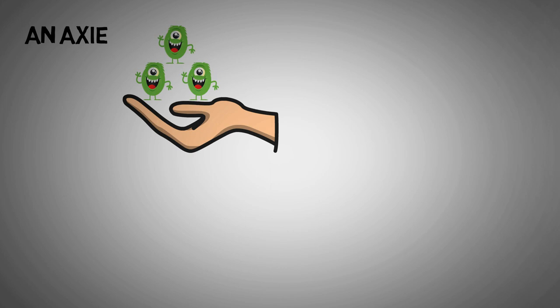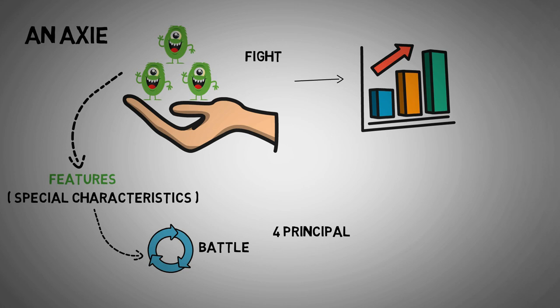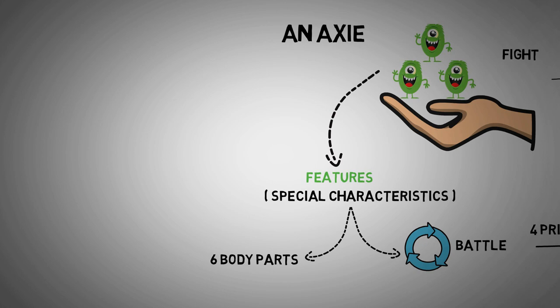An Axie is an exciting monster that you can collect, fight, and raise. They are mainly digital creatures, and every Axie features special characteristics that affect its performance in battle. It has 4 principal stats: skill, health, morale, and speed.